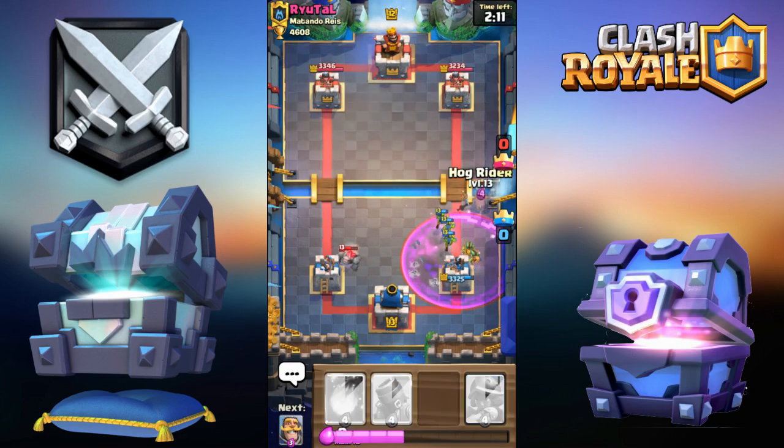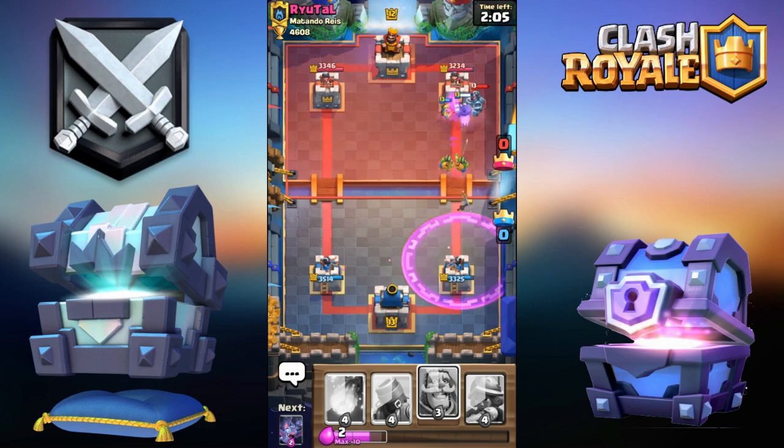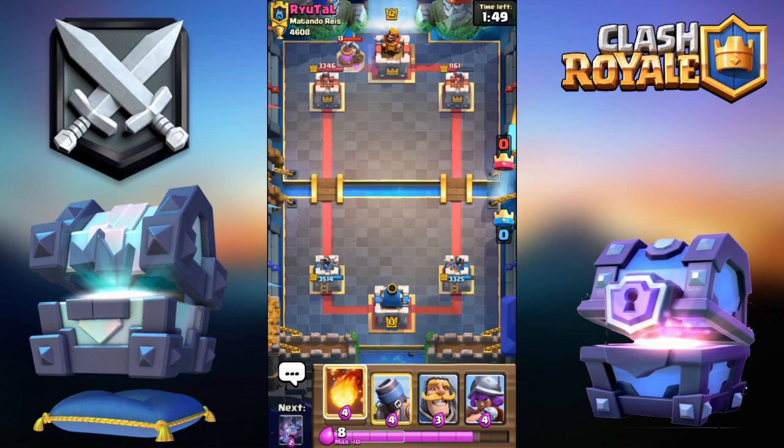All right, since he Zapped I'm pretty sure he won't have Log. That Hog was just a bit too late, but it's okay — he was the main Hog counter. Please get that damage — yes, look at that juicy damage! The Hog and the Goblins are connecting to the tower, that's going to be a lot of damage. I think it's going to be like 1200 — 1161. All right, I'll wait a few seconds then go for the Fireball.